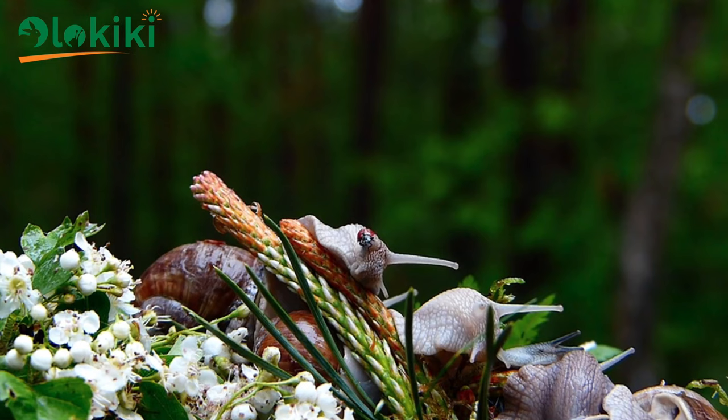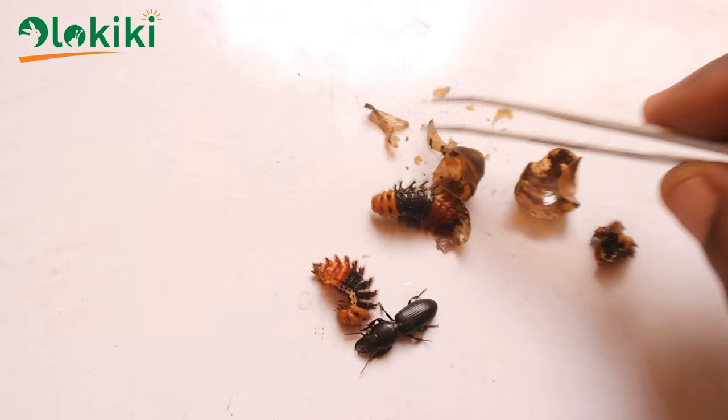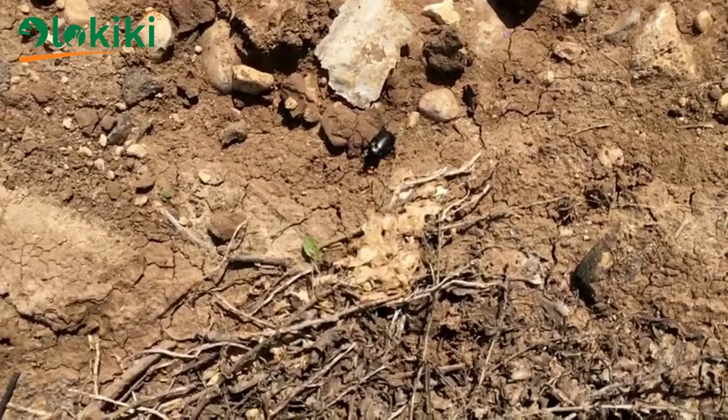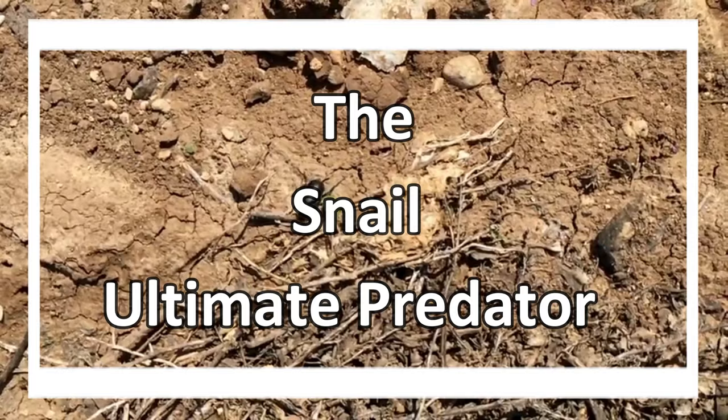While some insects might seem harmless to your snails, there are a lot of insects that are very dangerous to have in your snail farm, especially this beetle. The larvae of this beetle is a ferocious snail predator that bites the snail, injects its venom to paralyze the snail, and feeds on the snail meat, even using its shell as shelter. When these larvae find their way to your farm, they can wipe out the whole snail farm within a period of time if care is not taken. In this video, I'll be discussing the snail's ultimate predator and how to prevent it on your farm.